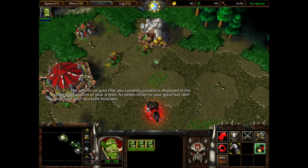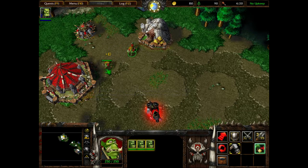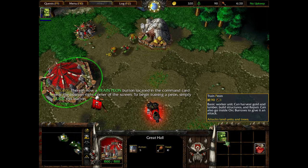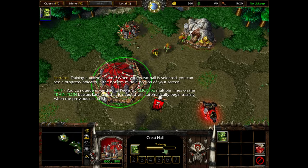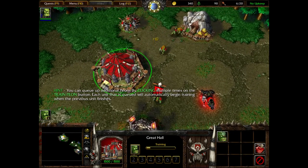The amount of gold you currently possess is displayed in the upper right portion of your screen. As peons return to your great hall with gold, your gold stockpile increases. Their pathing isn't necessarily the best. Now that your gold income is steady, you'll want to produce additional peons to construct the rest of your base. To train a peon, first select your great hall. There is now a train peon button in the command card near the bottom right corner of the screen. Simply click this button — train peon! You can queue up additional peons by clicking multiple times.